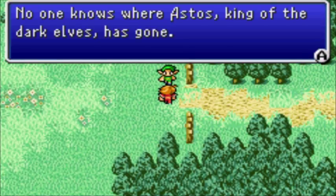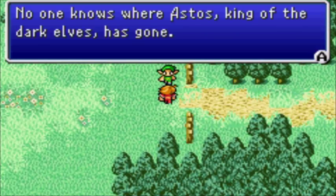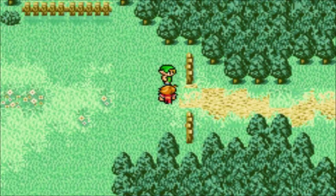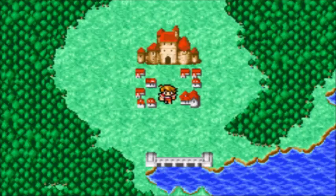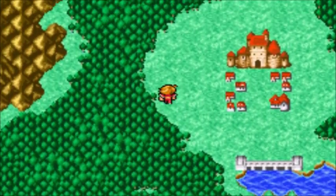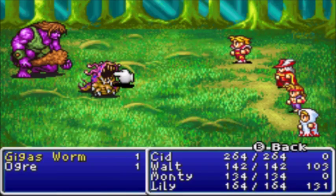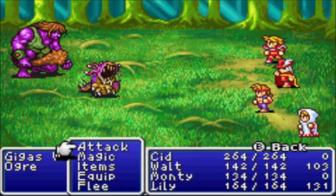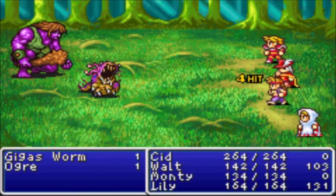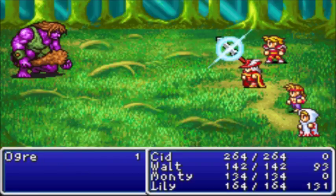Let's see what this fellow has to say. 'No one knows where Astos, King of the Dark Elves, has gone.' So I'm guessing Astos is going to be a boss we'll have to take on later. As you can see, there is a castle here, but we're not going to visit it just yet. You can do the primary quest in Elfheim without visiting the castle first, but you will visit it after you take care of the local dungeon and solve the locals' problem.